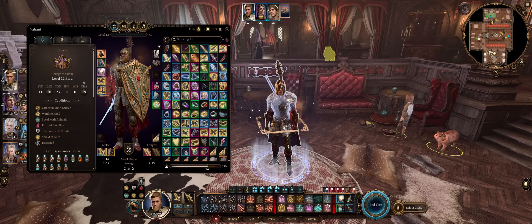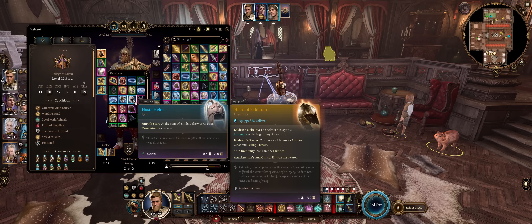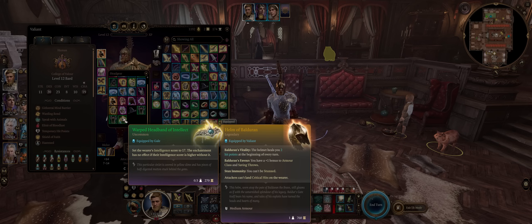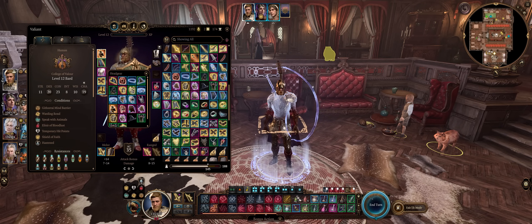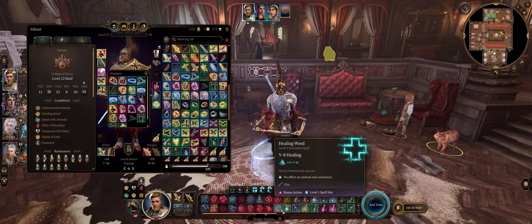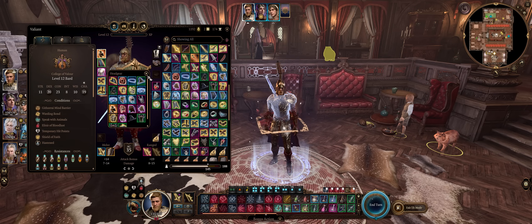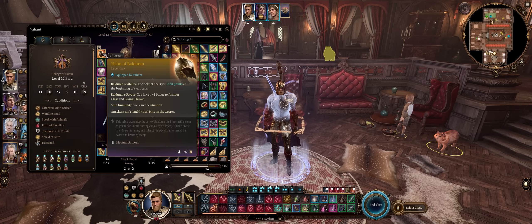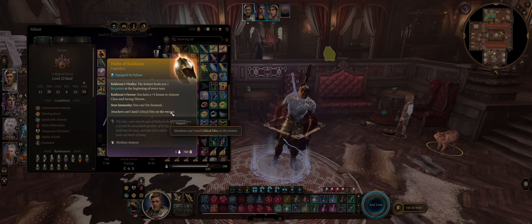Now let's cover gear for our Sword and Shield College of Valor Bard tank. For the helmet slot, the Haste Helm during Act 1 is great for higher movement. You can also swap to the Warped Headband of Intellect when interacting with NPCs for higher skill checks in dialogue. Wapira's Crown can work early since you have Healing Word at level 1. In Act 2, Dark Justiciar Helmet or the Covert Cowl for better criticals. Ultimately in Act 3, the Helm of Balduran for the highest AC boost, nice regeneration, immunity to stun, and immunity to critical hits.